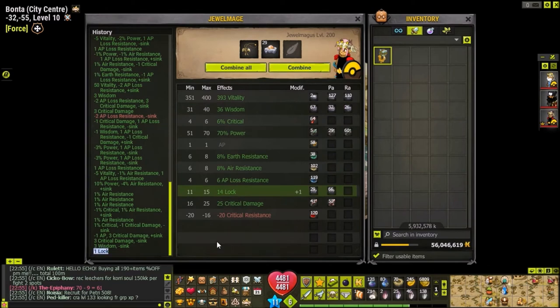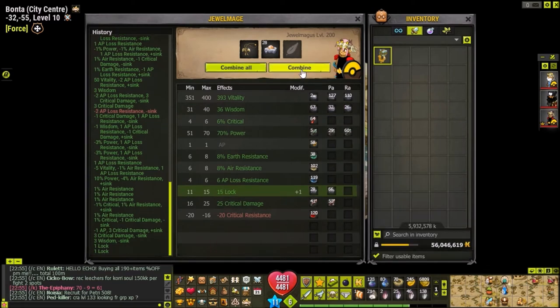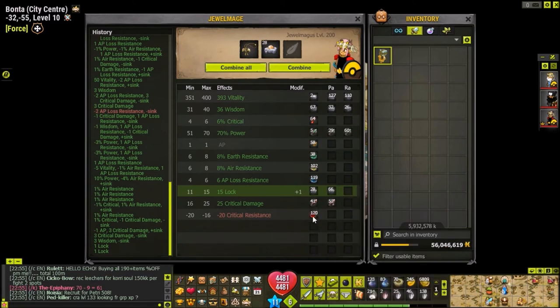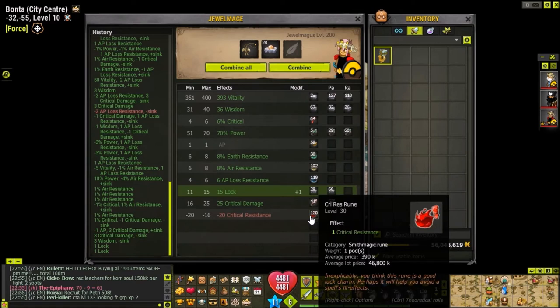That crit - it did not take any sync. Another one that also crit - it's pretty lucky. Wisdom is all right. I don't want to make it 39 because I think that'll affect the chance of the crit resist landing. So we have 61 sync. Normally crit resist runes are worth 2 sync each.